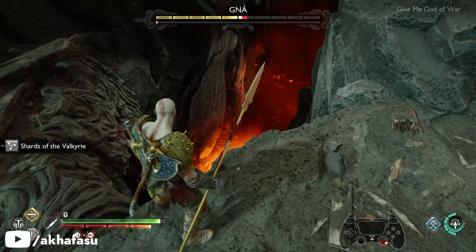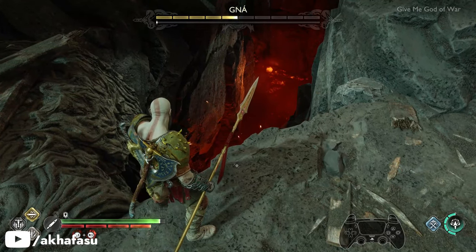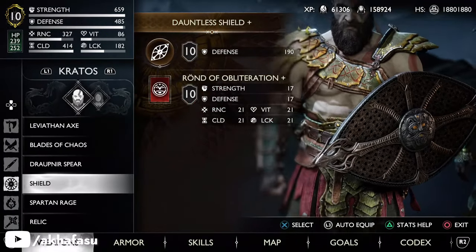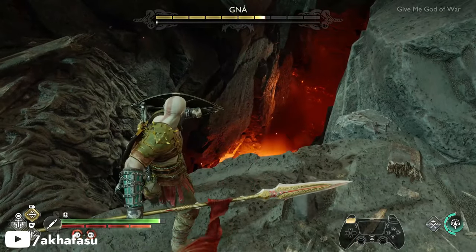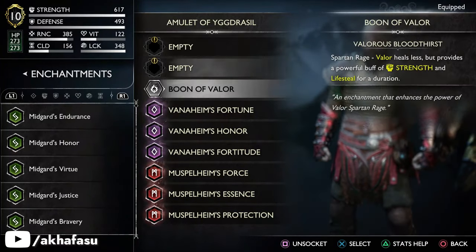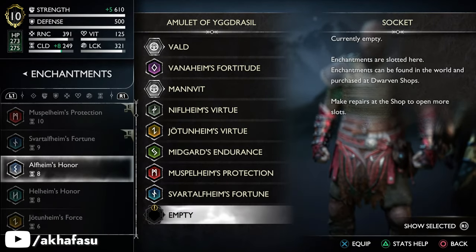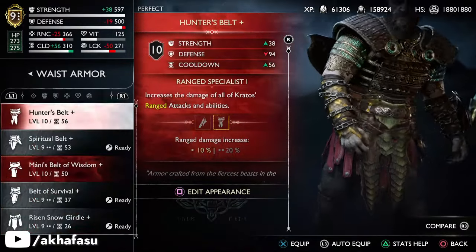I haven't tried any of the other relic attacks, but feel free to use anything that you like and let us know in the comments whether it worked for you or not. Number 4: Shield Attack. Hold down the L1 button and press L3 to fire the Shards of the Valkyrie at her. This by far is the quickest way to damage her. However, if you are looking to speed everything up, equip everything in your gear that increases your cooldown — this will increase the refresh time for your runic and relic attacks, which means you can use them a lot quicker.